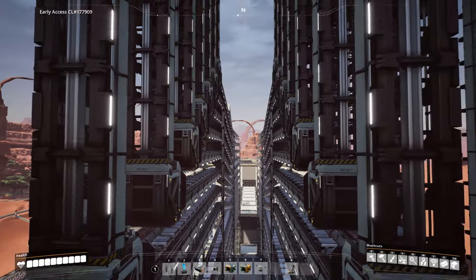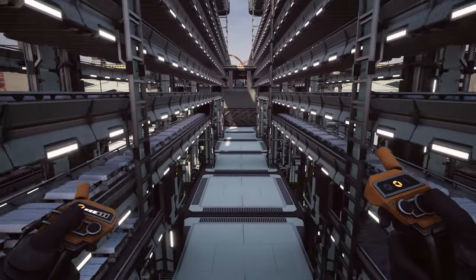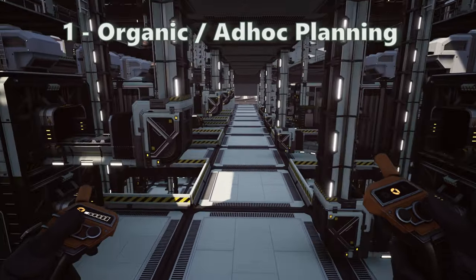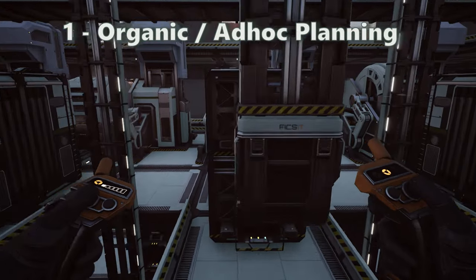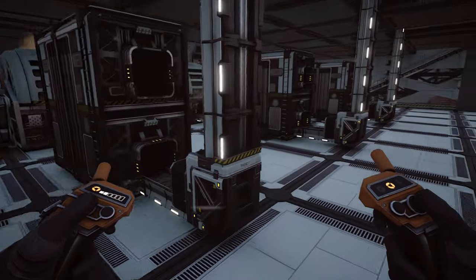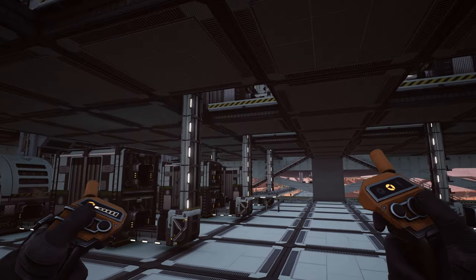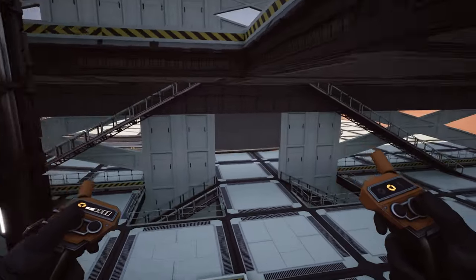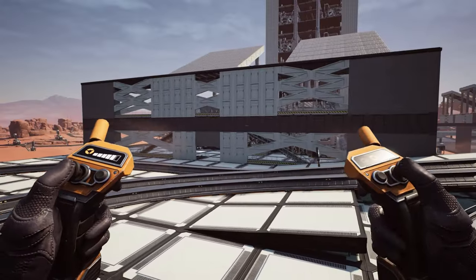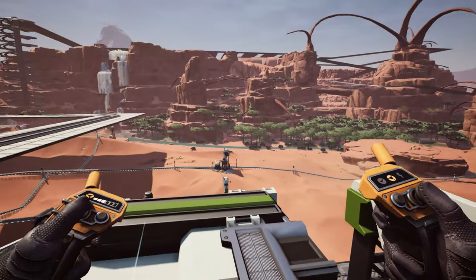When building, I try to clip as little as possible and try not to spend too much time free-forming extensive structures. This especially applies to my bus, road, and train setup. I had decided to merge multiple building styles into one: organic, which encourages ad hoc planning; commitment to shape; and commitment to production. Many gamers build in one of these three ways. When folks try to combine more than one style it often doesn't go well — that's where I come in. I have learned to incorporate all three and have found my builder's mark in Satisfactory.